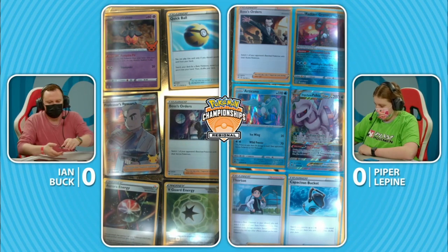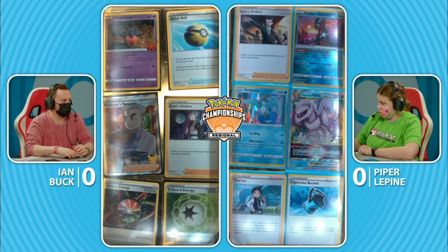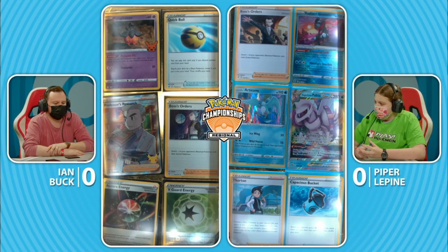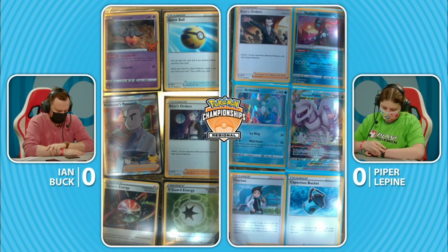Guardicuno, Radeon Greninja. That's kind of rough to be in the prices there. Lots of Pokemon. How about on Ian's side of the field? The one boss's orders, research, not too big a deal. Maybe that B-Guard energy can play a role in sticking around an extra turn against Palkia V-Star. All worth noting, but that Radeon Greninja on Piper's side definitely sticks out like a sore thumb.